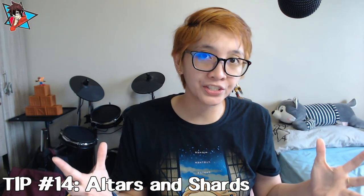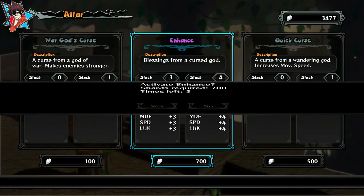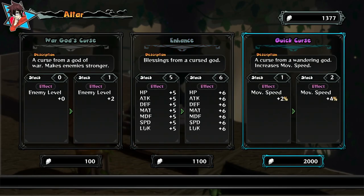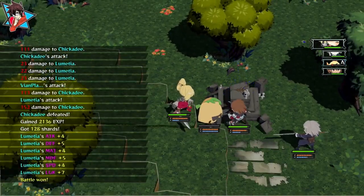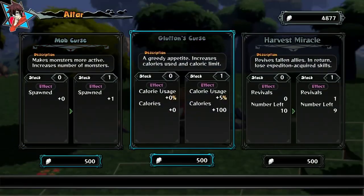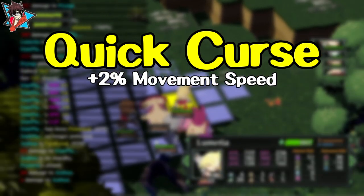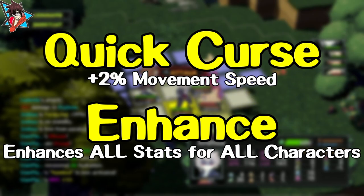Tip number fourteen: Altars and Shards. One of the things you will find in the dungeons are altars, which provide buffs on you or sometimes your enemies, like adding a level to them or adding more enemy spawns. You can make use of these altars so long as you have shards. Shards are dropped every time you win a battle, and it is good to keep as many as possible, as altars are also the only means to revive your fallen allies. Note that there is a limit to how many times a particular buff can be bought — revivals can only be done a total of 10 times. Useful blessings I've encountered include the Quick Curse, which adds 2% movement speed per upgrade, and Enhance, which enhances a wide variety of stats for each of your characters.